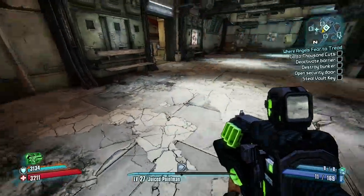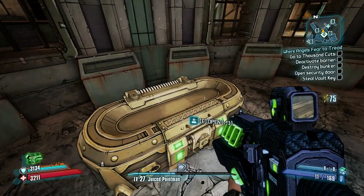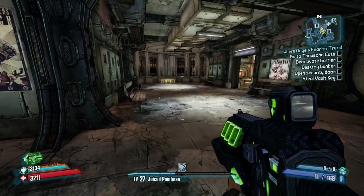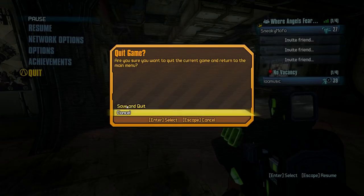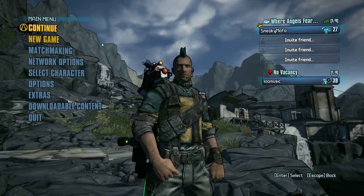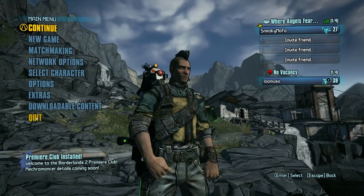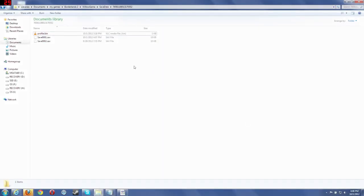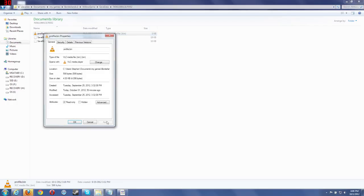Now we're down to 75 keys. I'm going to exit, quit the game, save and quit, then exit out, and then go back to that file to edit it. Back in the folder, Profile.bin, right-click, Properties — uncheck read-only, Apply, OK.